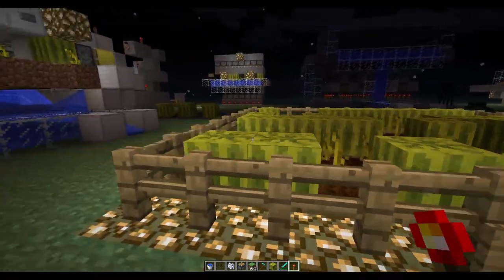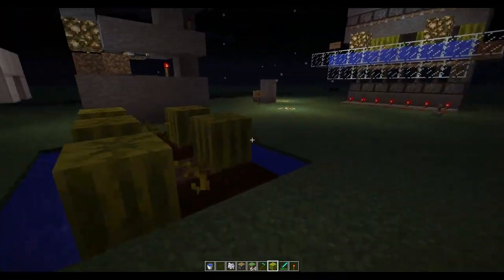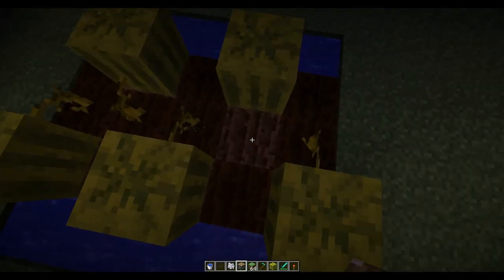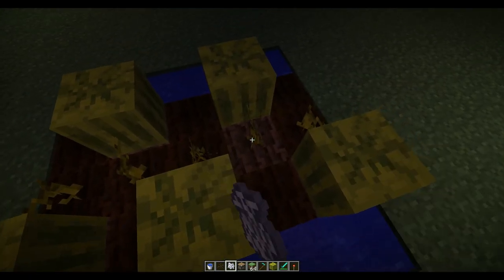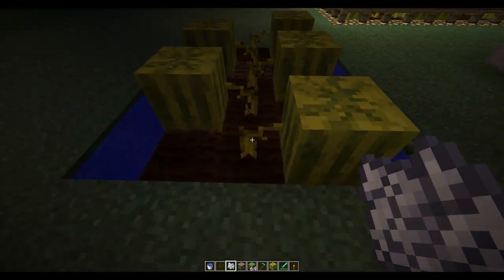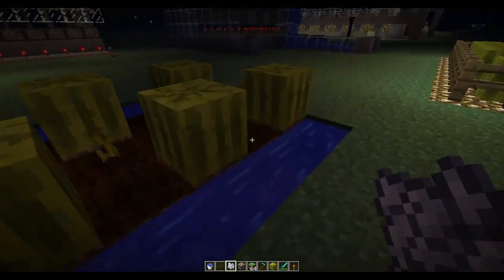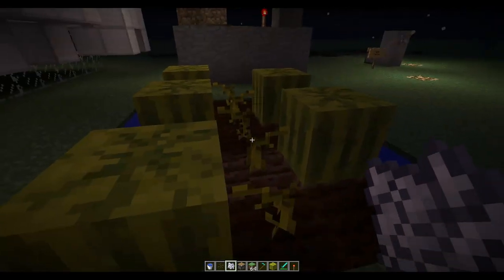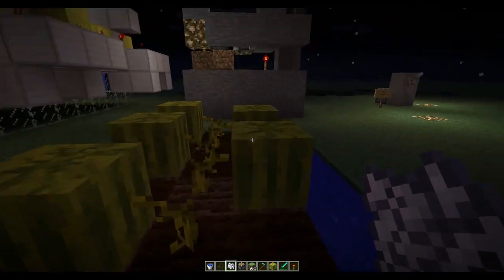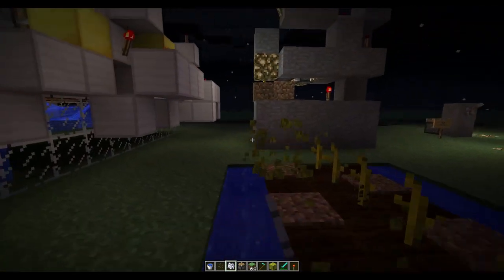The most basic melon farm each person will probably build is something similar to this: a line of stems down the middle and then just water on each side, and that'll give room for each melon to grow either way. Naturally a melon stem will only grow one melon. Using this setup you'd probably just come back every now and again to harvest them and then retill your ground.